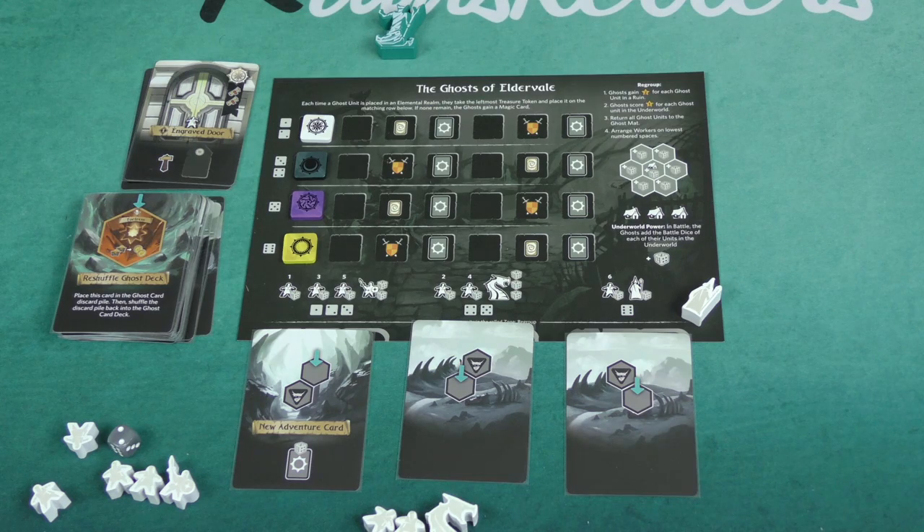Let's head back over and I'll give you my final thoughts. Hopefully that gave you a pretty good idea on how the solo game for Dwellings of Eldervale plays out. It wasn't going to be a complete rules overview because we have the Four Corners review — if you want a better idea on how the game plays, feel free to take a look at that. I go into a lot more detail on the actual mechanics, how the map is made, and things along those lines. For this, I really just want to focus on the solo components and how they change the rules of the game.